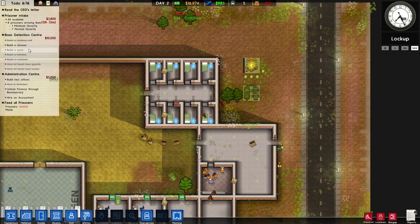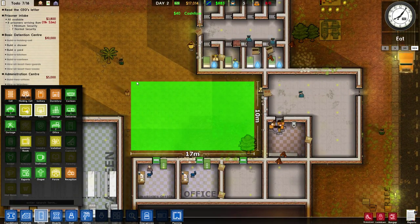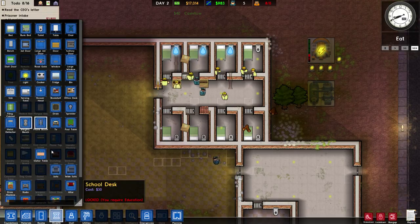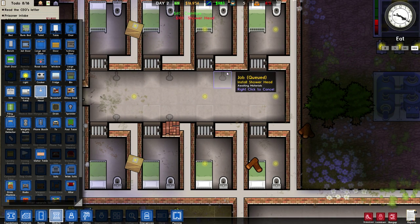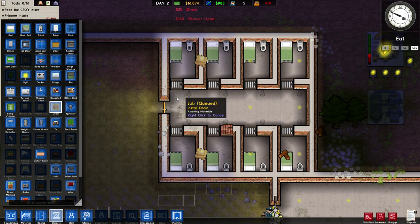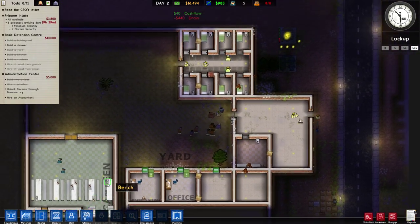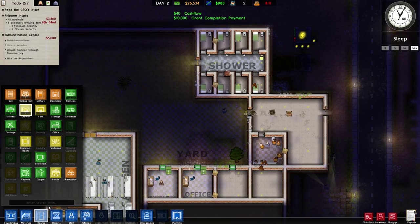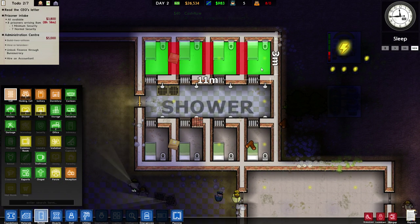We need to get showers and a yard. Let's do the yard first because it's really easy — just designate a yard room in this nice rectangle area. Then we need to get the shower heads from objects and place them right here so they run into the toilet piping — being efficient! We'll need drains too, so I'll draw a line across. We also need to turn it into a shower room designation. We also just got ten thousand more dollars!